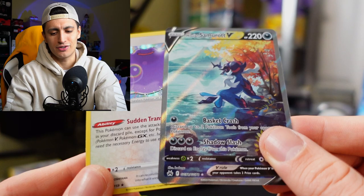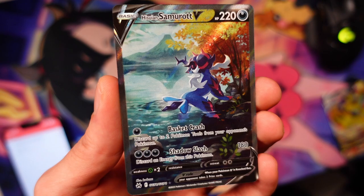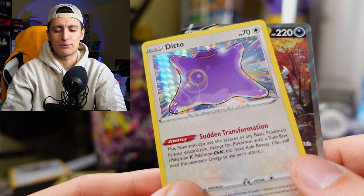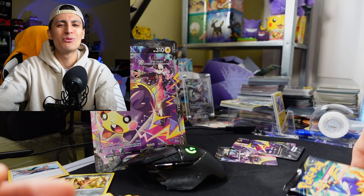This Hisuian Samurott V looks amazing — this looks like it could be an oil painting. Put this in a frame, man; this is some beautiful art. The Ditto just looks goofy — it looks like it's going to absorb you like Majin Buu from Dragon Ball. We've got two more packs remaining, and so far this is a hot streak. Are Morpeko V-Union boxes just stacked with incredible pulls? Only one way to find out.